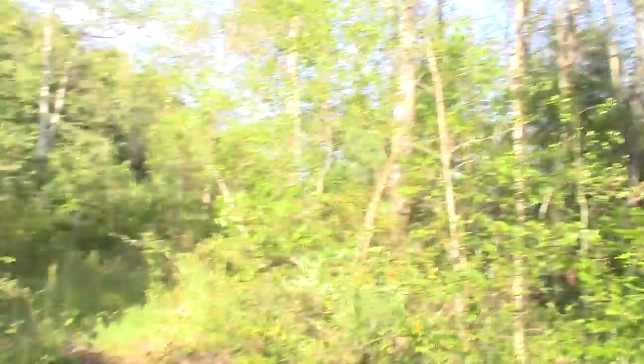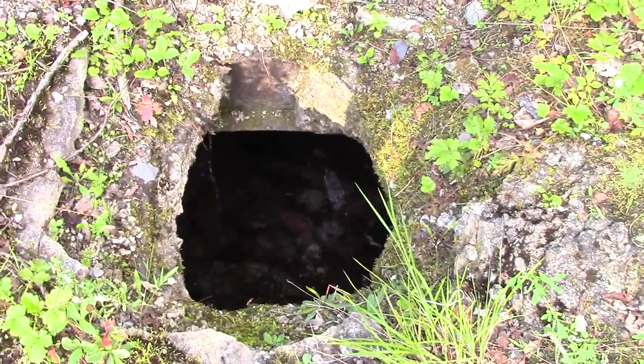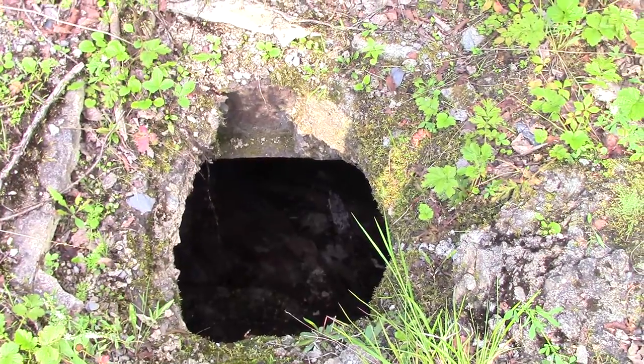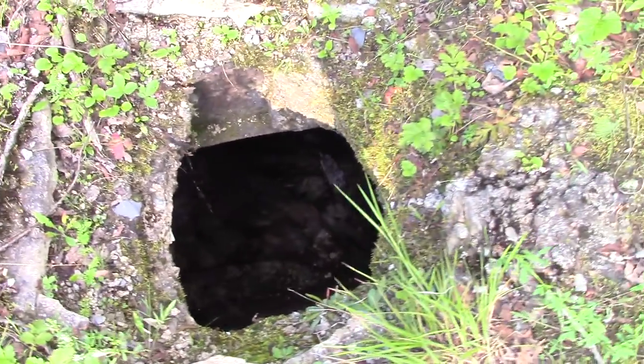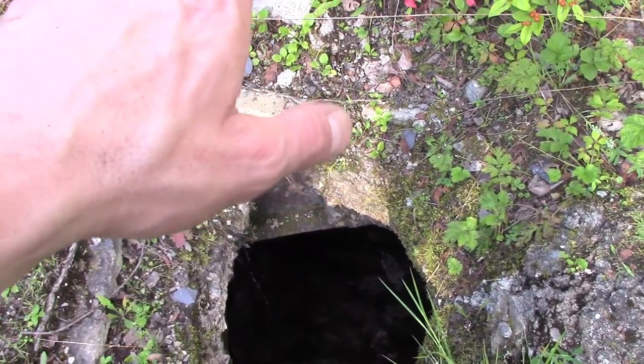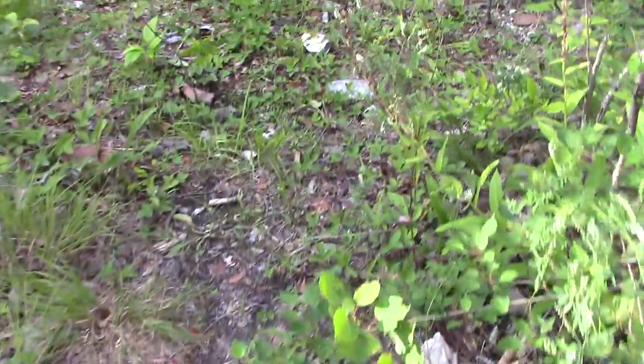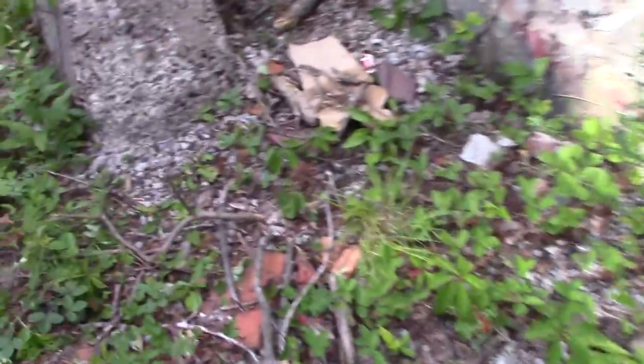I'm going to flip the camera around and show everybody the ruins of an old coal mine. As you can see, there are some places that have collapsed in. This doesn't go deep right here — maybe only 15 to 20 feet deep — because the mine goes this way and down; it doesn't just drop straight down. The only place it drops straight down is near a coal breaker, and I'm actually on the foundation of that. I've been under this thing quite a few times and haven't been able to find the entrance; I think they closed it in.